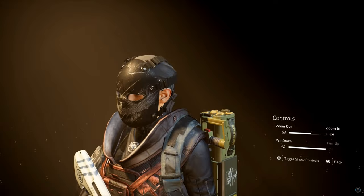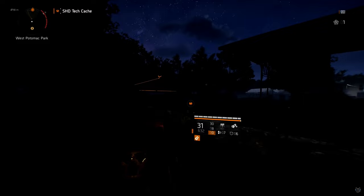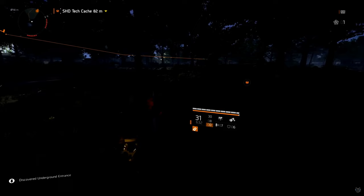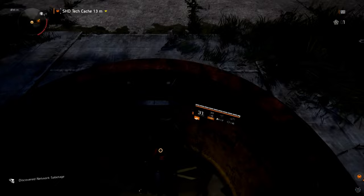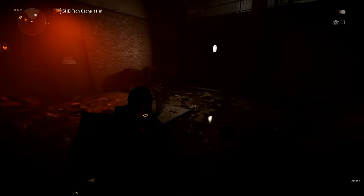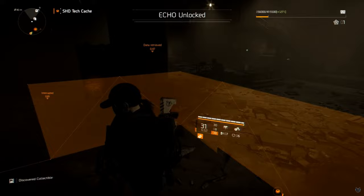The second mask is the Ghoul Mask and you can find this just north of Lincoln Memorial. There's a SHD tech cache located underground. I pinpointed it and followed the waypoint all the way until we get underground. Remember this is just north of Lincoln Memorial, easy to spot. You need to do this one at nighttime, after 2100.